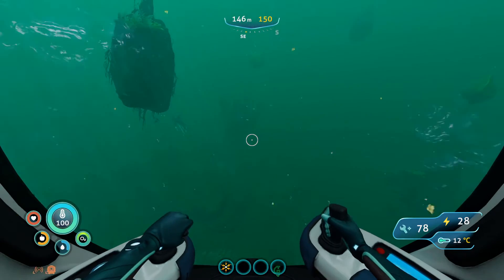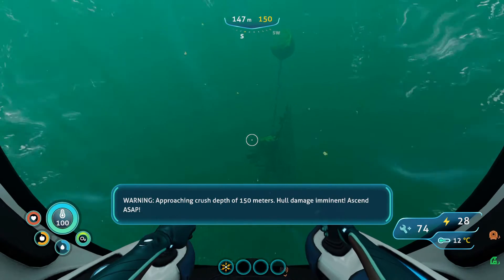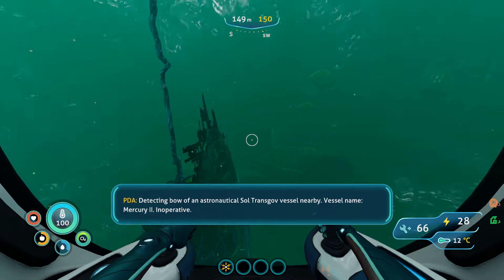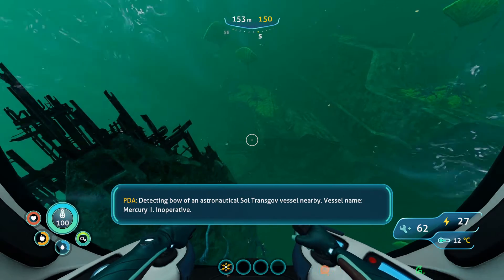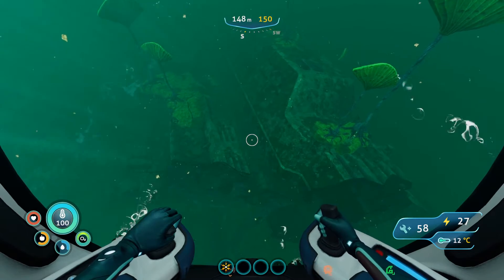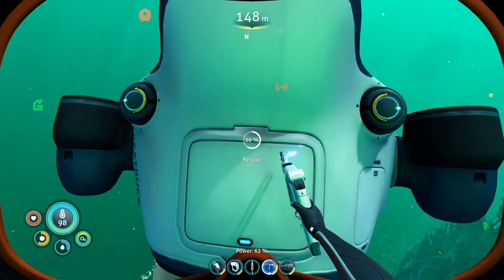We didn't find anything that way. Warning — maximum depth reached, hull damage imminent. What do we have here? This looks like a piece of ship if I've ever seen one. Stop crushing my ship. Detecting bow of an astronautical Alterra government vessel nearby. Vessel name: Mercury 2. Inoperative. Yeah, well, thank you for that heads up — I'm pretty sure I could have pieced that together myself.